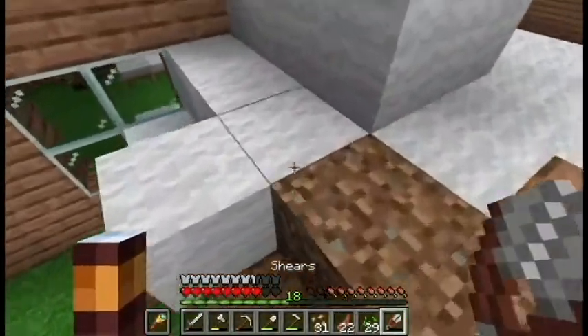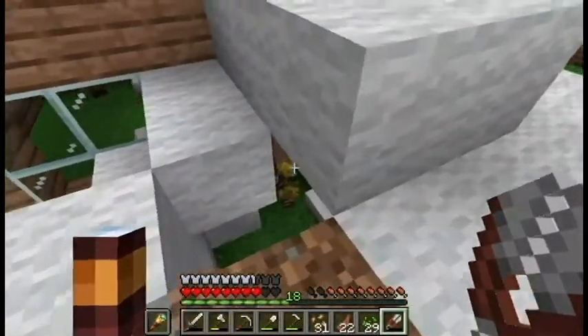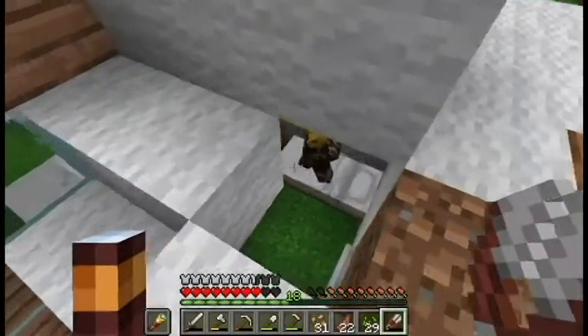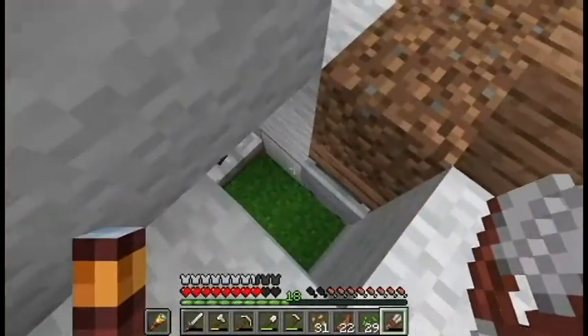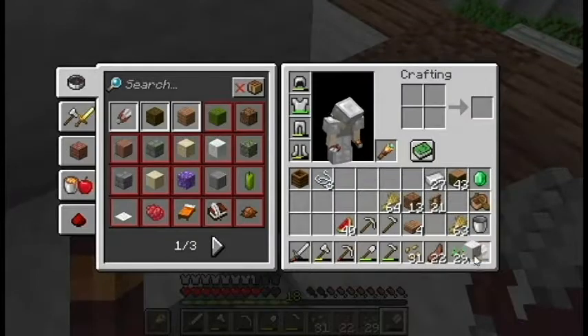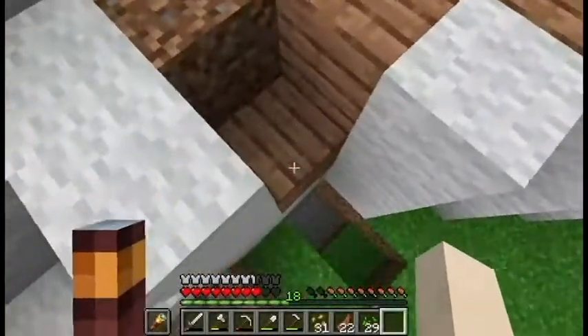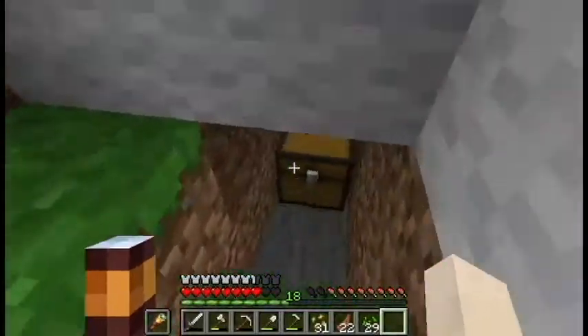But whenever I load in the game, he doesn't seem to be there. There's another villager here. And the farmer is supposed to drop beetroot for him so that they can breed. But he doesn't seem to want to do that. The villager in there, in captivity, has a bed and everything he needs. I don't know why they're not trading.